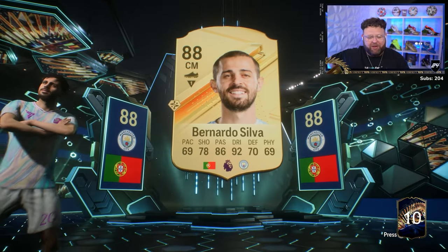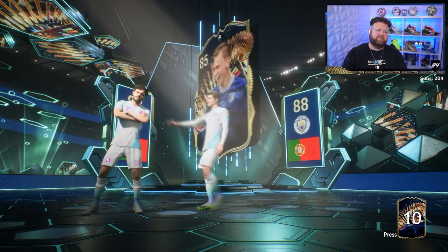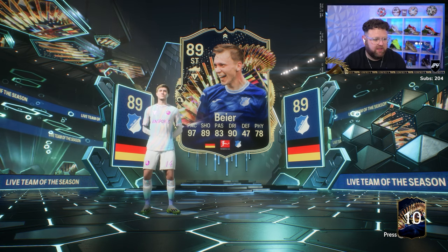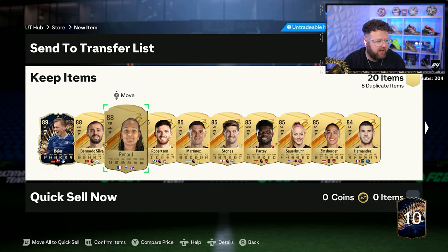When Luka Modric walks out I'm going to be kind of buzzing. Oh, it's not Luka - it's Bia. Oh he's quick! 89 rated with 97 pace - good stuff. What else is in the pack then? Just the one TOTS by the looks of it, unless we've got duplicates, which is quite possible. We've got eight dupes.